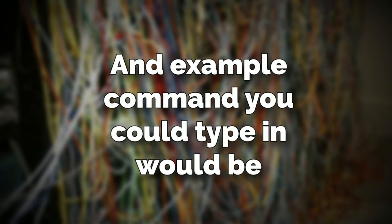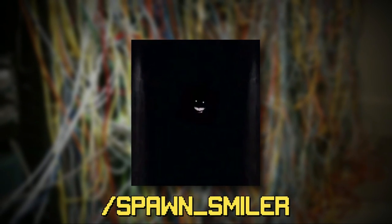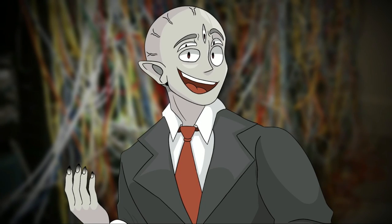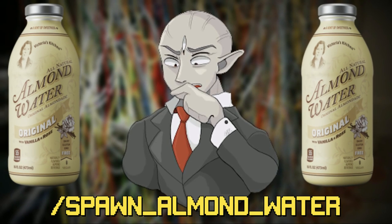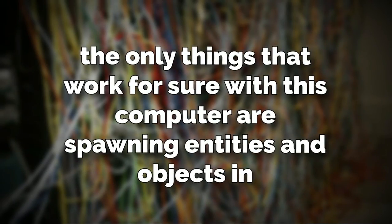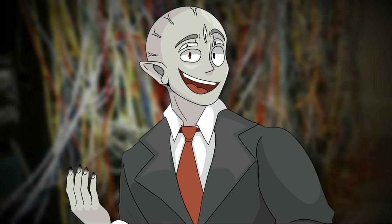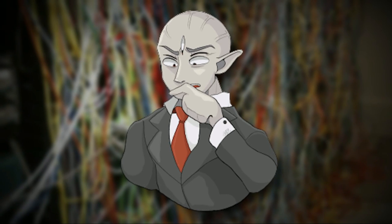An example command you could type in would be /spawn then the name of the entity or object in all caps that you want to spawn. So /spawn_smiler would literally make a smiler appear right in front of you — and that's obviously not smart to do — but you could also do /spawn_almond_water, and almond water would appear right in front of you. Pretty neat. As of right now, the only things that work for sure with this computer are spawning entities and objects in, as well as teleporting yourself to any level that's been found and documented so far. Which is pretty weird because there are definitely levels that haven't been searched or found yet, but it's almost like this level knows we haven't discovered all of the Backrooms levels, and it won't let you go to those new places using it.